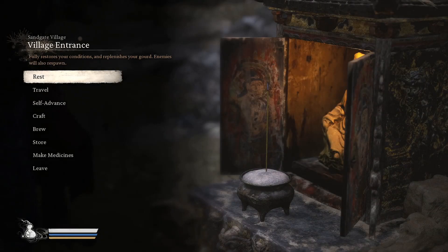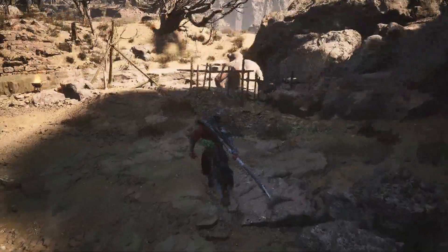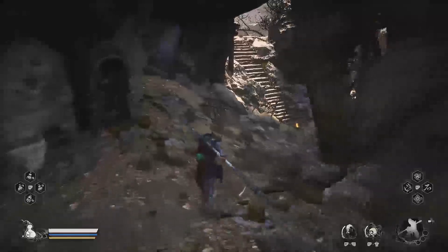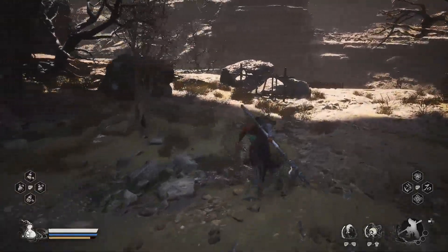Zhudog can be found at two different locations. The very first one is going to be in Chapter 2 at the Sandgate Village entrance. He's going to be very close by to this particular transportation area. This first location is very easy to miss because if you just go through Chapter 2 really quickly, you don't really stop to take a look at this location.